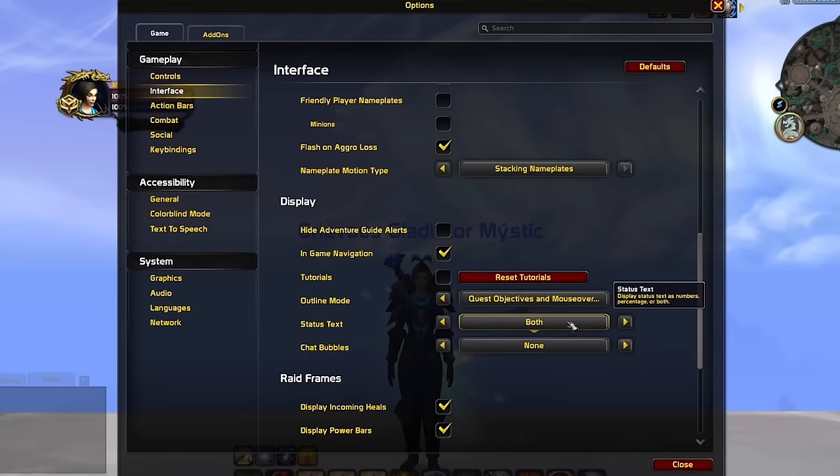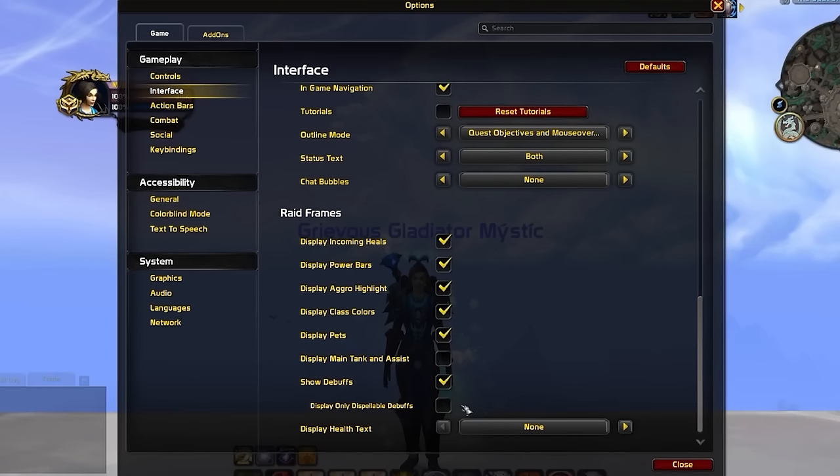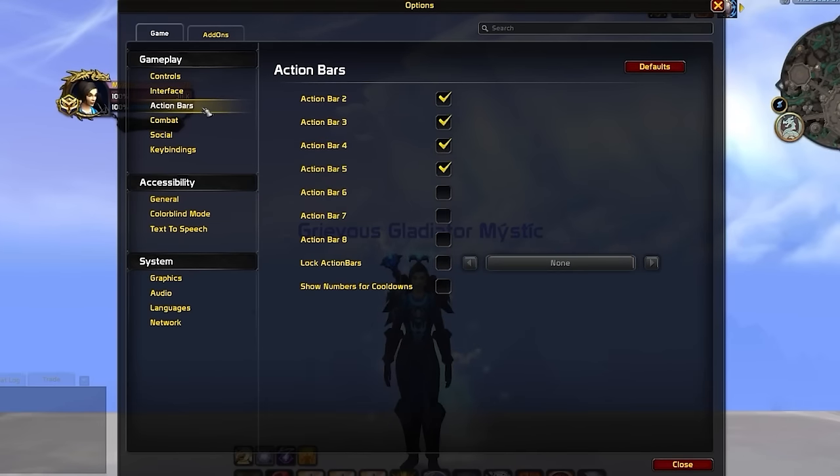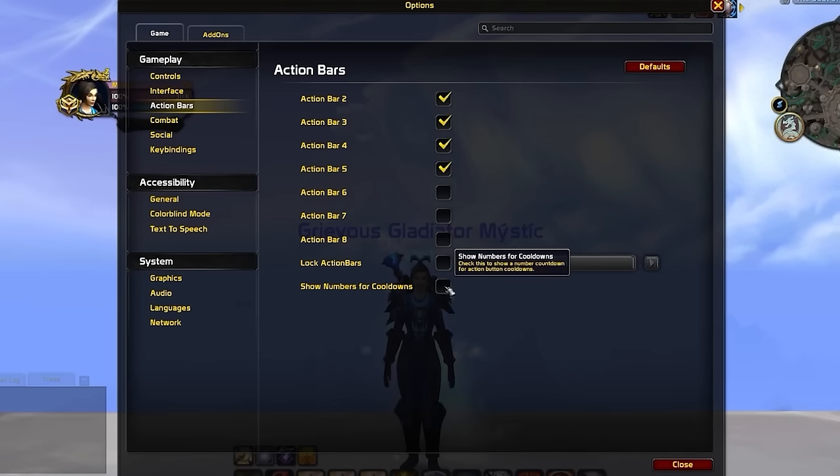With status text, we recommend setting it to both, as this helps you identify undergeared enemies by seeing their exact health number while also recognizing when execute abilities are usable based on the percentage of your target's health. For raid frames, have everything enabled while disabling display only dispellable debuffs to ensure all crowd control is visible. For action bars, we typically suggest 5 bars enabled for 60 total binds. We also prefer to keep show numbers for cooldowns disabled so we can use an addon for this instead.